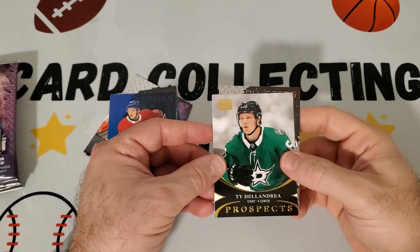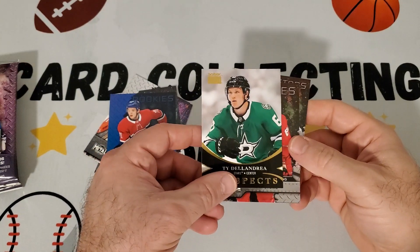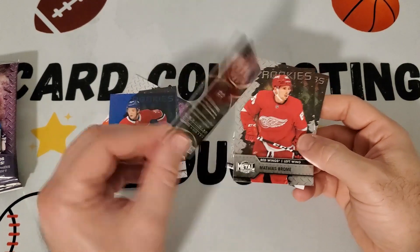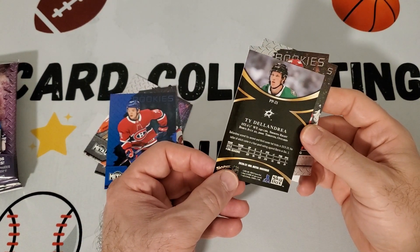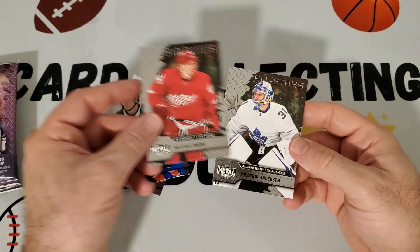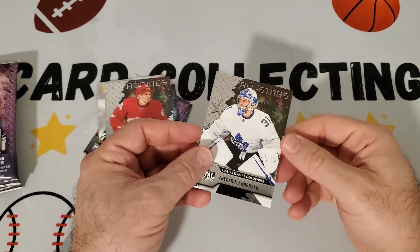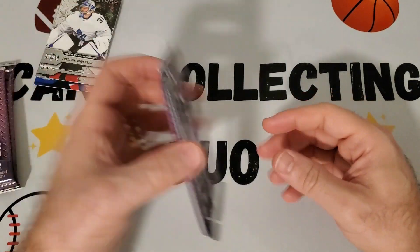Then we have Premium Prospects — Ty Dell'Andrella. We're not the biggest hockey fans so we don't know all these players. That's not numbered, but it's a nice prospects rookie card of Ty Dell'Andrella. Then Matthias Brougham, and a base all-stars card of Frederick Anderson — number 182. Anything over 100 is a short print, so that's a nice one.